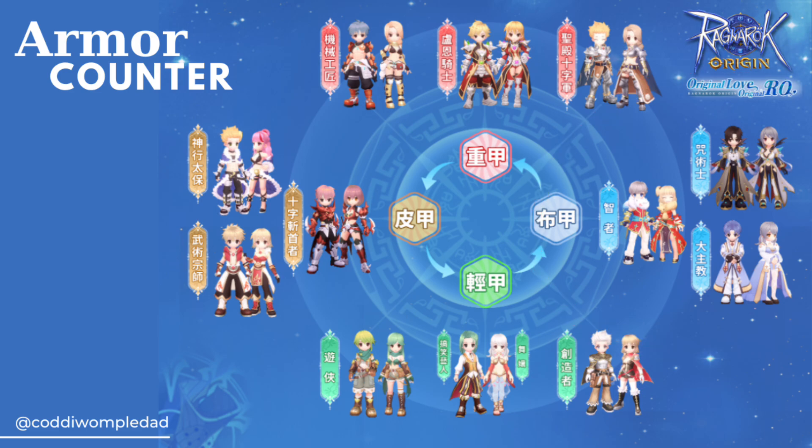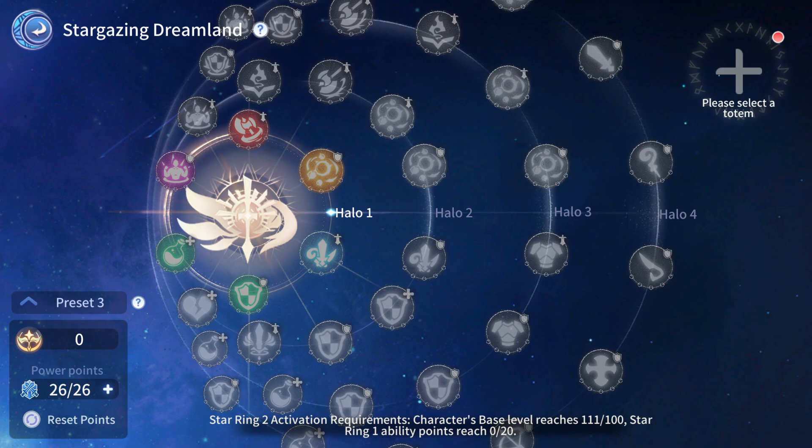Take note that Heavy Armor counters Leather Armor, Leather Armor counters Light Armor, Light Armor counters Cloth Armor, and Cloth Armor counters Heavy Armor. From Stargazing, you can unlock the following stars.